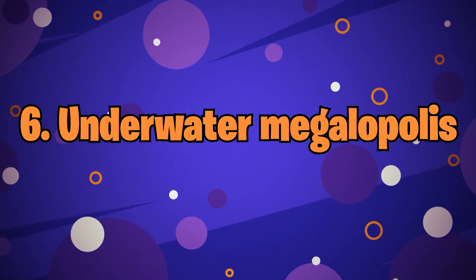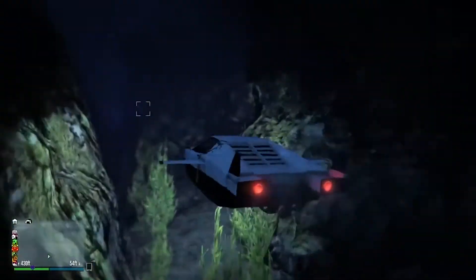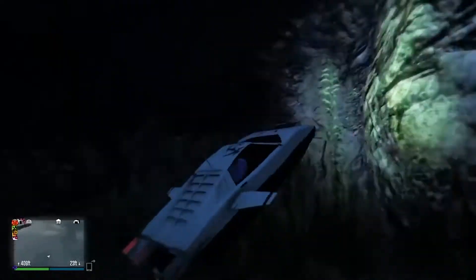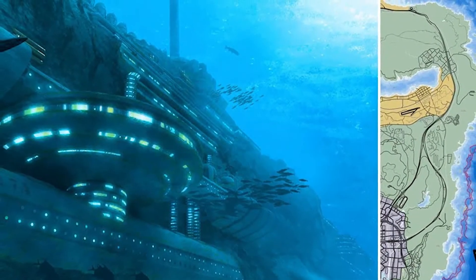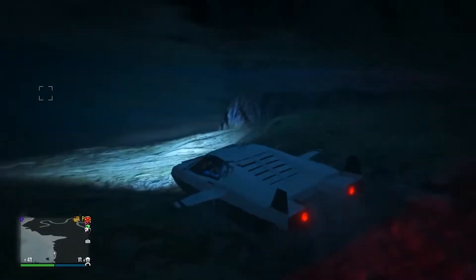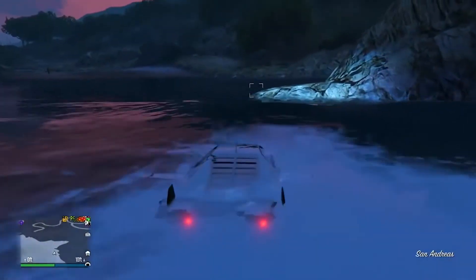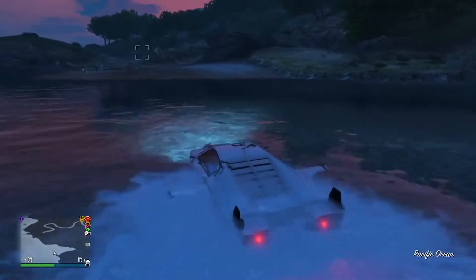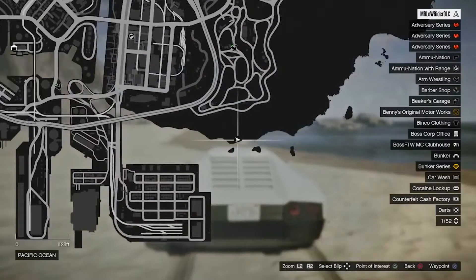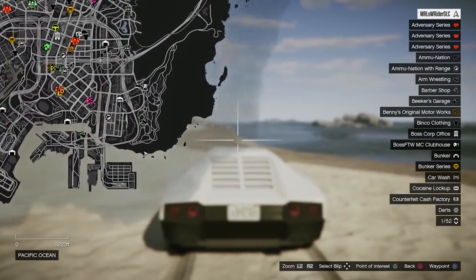Number 6: Underwater Megalopolis. All of the best cities are submerged — consider Atlantis, Rapture, the one from Star Wars. So what's stopping you from seeing how Los Santos fared once submerged under tens of thousands of tons of water? You can try it right now with this mod, which adds a tsunami to the game, releasing waves of seawater upon the area, with only the tallest skyscrapers visible above the surface. It's an in-game natural disaster that you have to see to believe. On the east coast of Los Santos, there's a long underwater valley that's great for exploring with the submarine — incredibly cool.